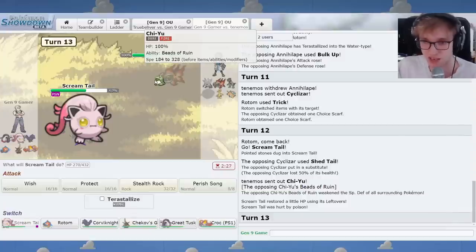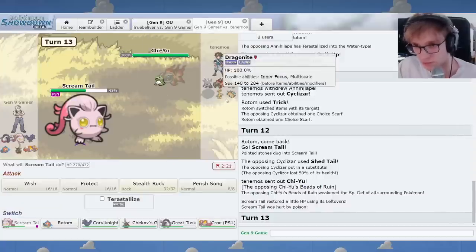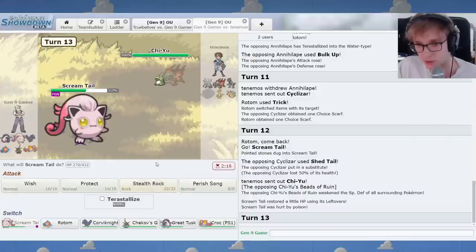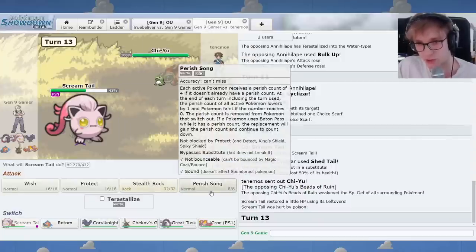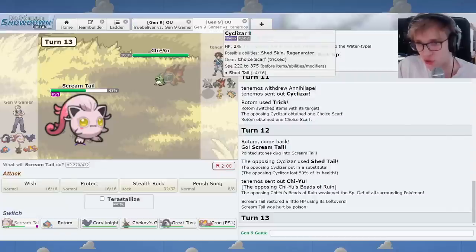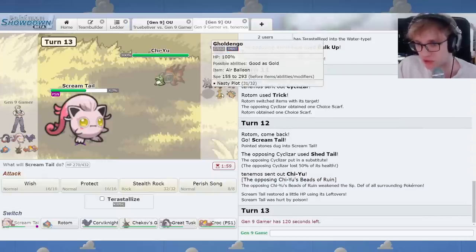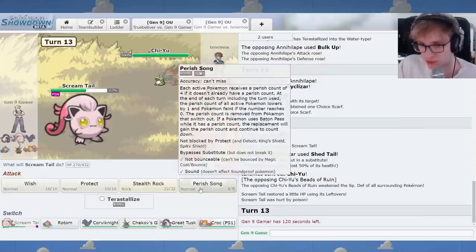I'm going to go Screamtail and preempt a potential Ape slash Dragonite with a Perish Song. We do outrun Annihilape — precisely 307 speed for Annihilape. His Chien-Pao. This person understands what I'm doing here. Perish Song is no longer a surprise option. So I may need to die here and get Stealth Rock up. Maybe I do Perish Song. I don't think Stealth Rock is that valuable here. It threatens Chien-Pao but this might be Boots Chien-Pao. I'll go Perish.